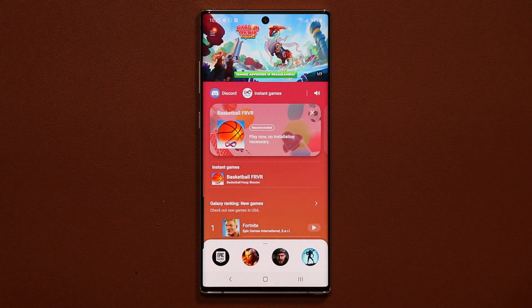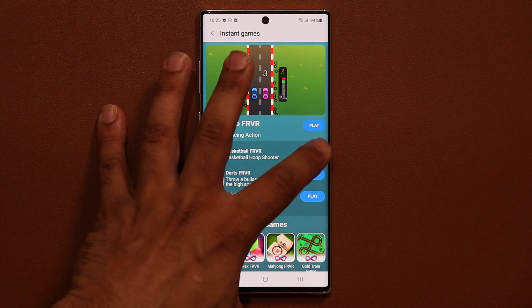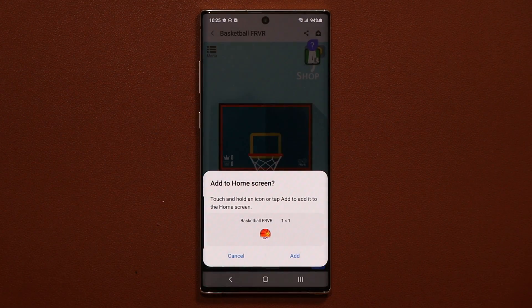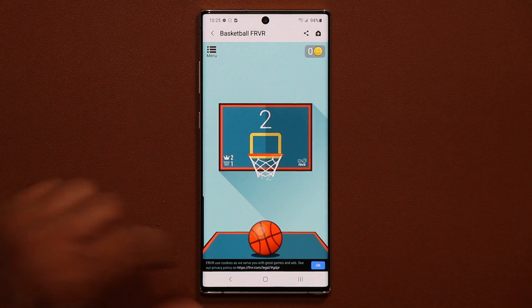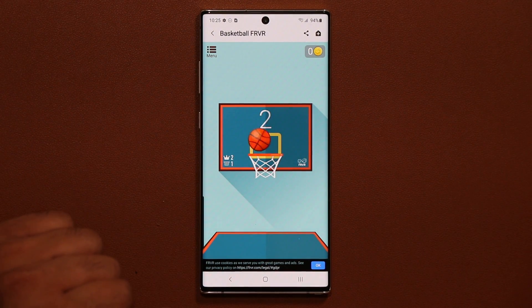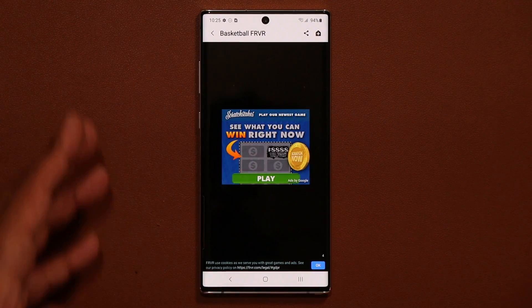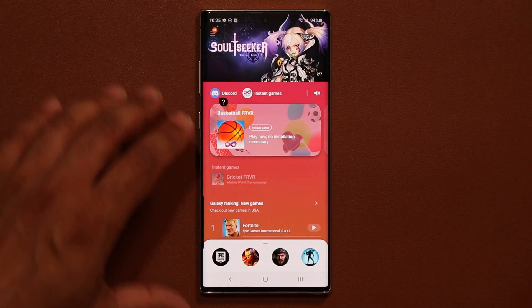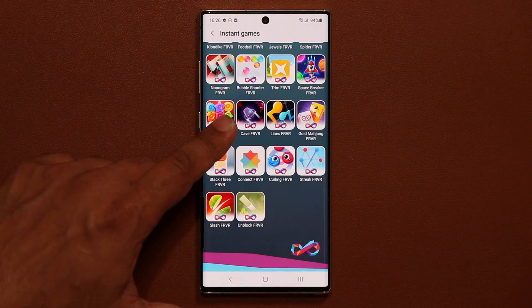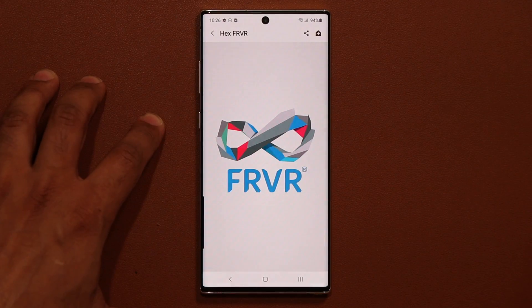The old launcher does not have the Instant Games features. When you tap on a game you can tap play and immediately start playing — just like this basketball game here. There might be some ads here and there, but it's 100% free so that's expected. If you go here you have a full list of all these games and most of them are pretty entertaining, like this one right here.